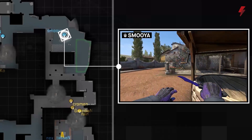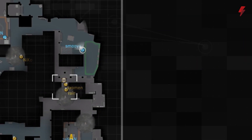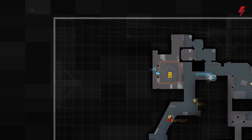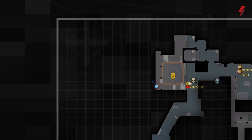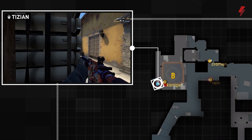This prompts Smooja to rotate back to CT spawn, finding a pick on Guardian, and then another pick onto Niko as he rushes out of Banana. The real hero in this round, though, is Tizian, who does a great job of stalling behind Newbox.